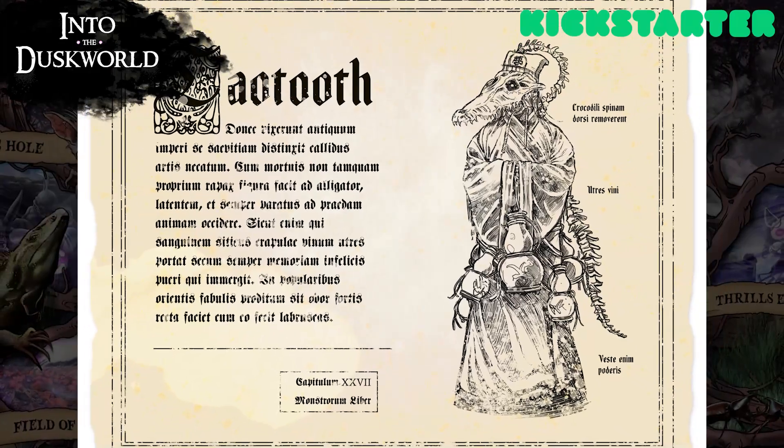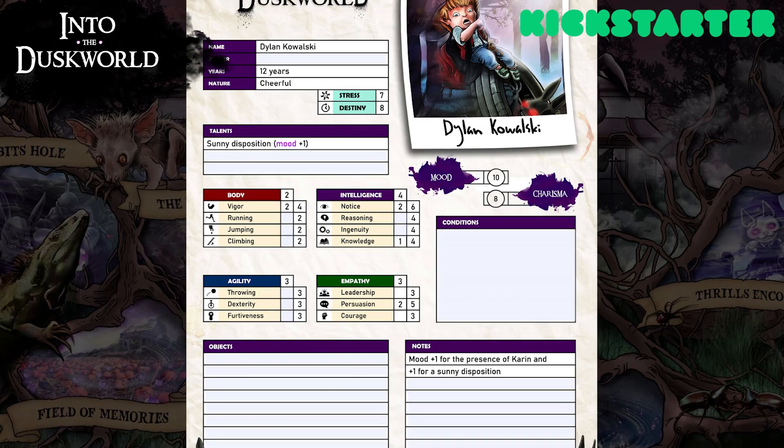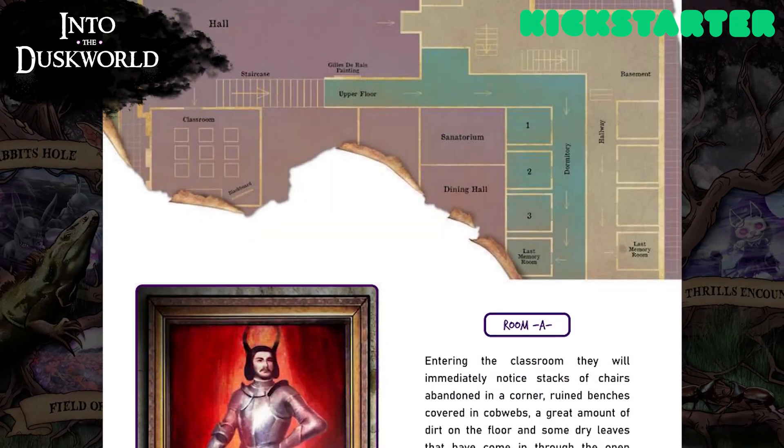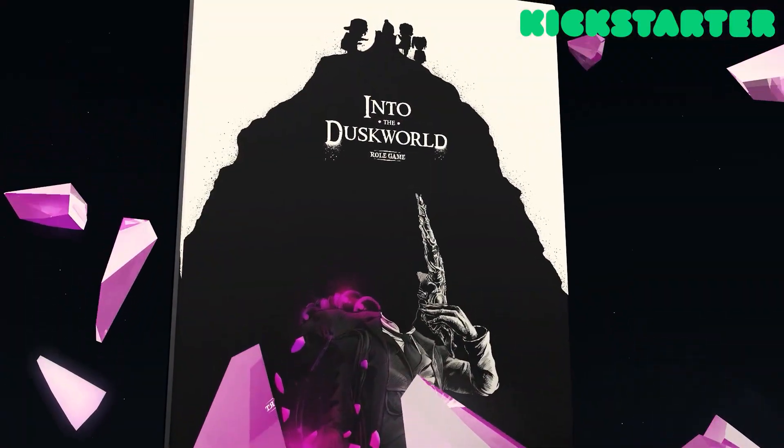There is a free 80-page quick start guide for Into the Dusk World, complete with 4 pre-generated characters and an extensive sample adventure to dive into. The Kickstarter launches on December 14th — get on their mailing list to be notified. I'll put the links to everything below.